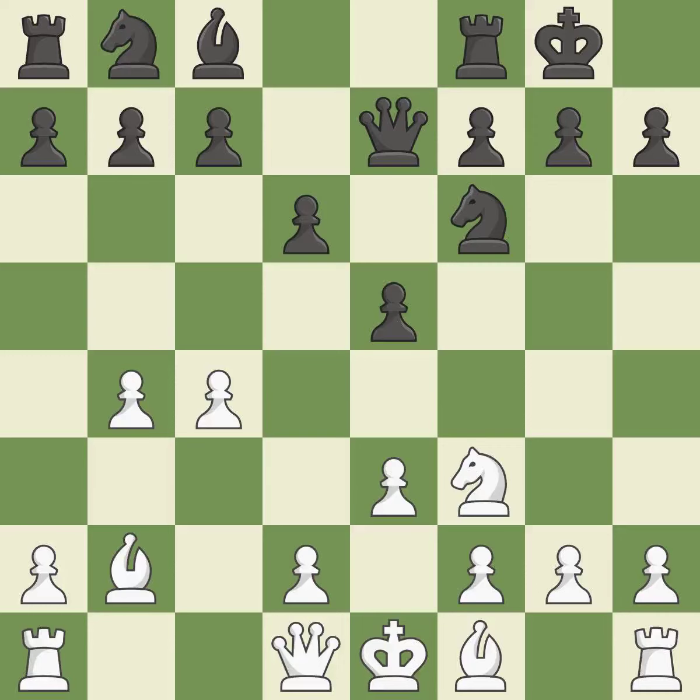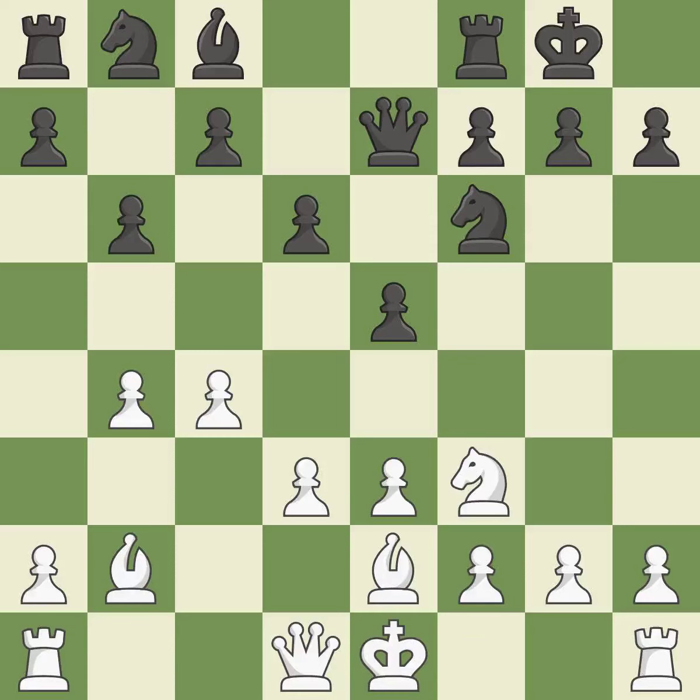The pawn is now adequately defended. By developing a bishop from its initial square, this activates it. By positioning the bishop on a potent diagonal, this fianchettos the bishop.